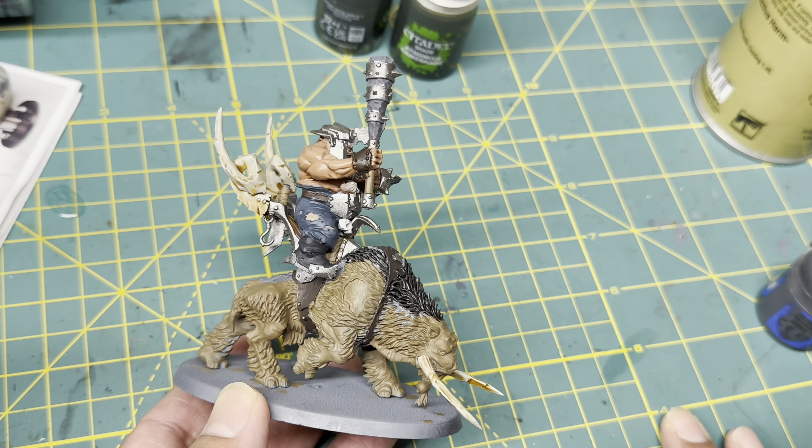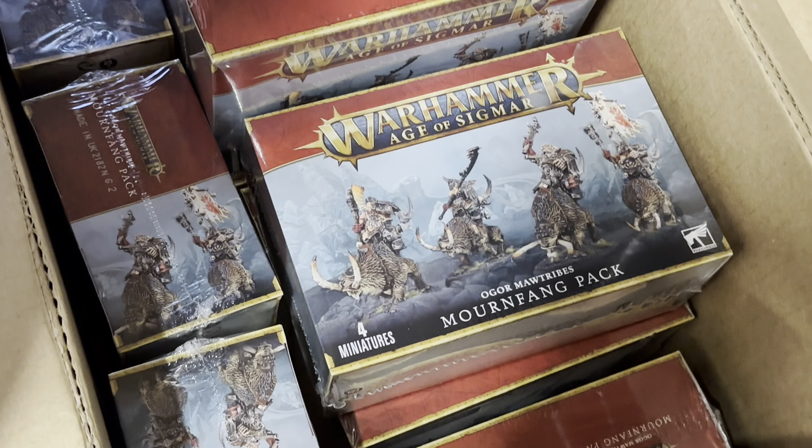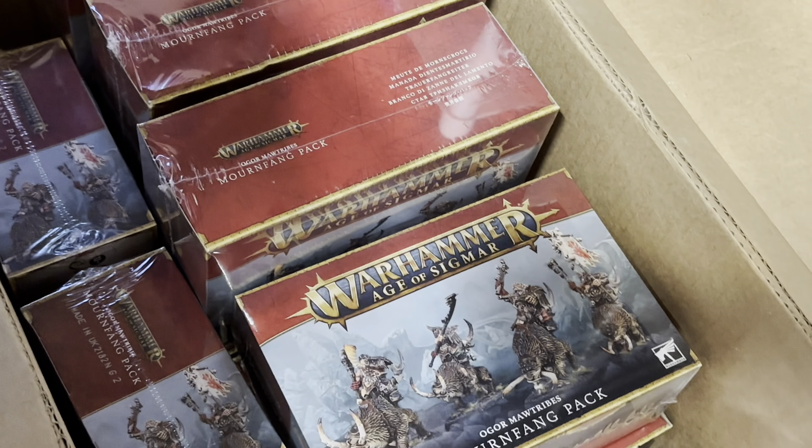I'm going to be painting them up and building my system because I want to develop the skills and the tools that I need to churn through these boys really quickly. The plan is, once I have a system of assembling, painting, and listing these models on eBay, then I can work on this — a haul of 14 Mornfang boxes. Four miniatures in each box. I'm planning to build each with a champion, standard bearer, a musician, and one guy either with a two-handed weapon or a club and a fist. And then sell them on eBay.